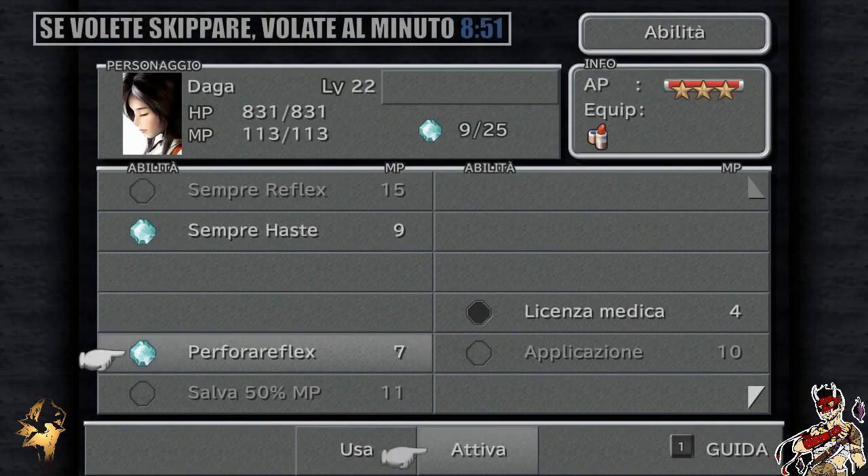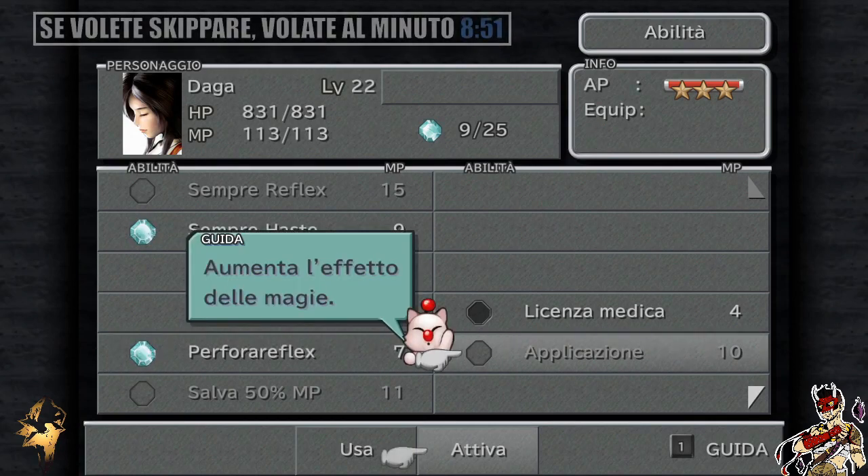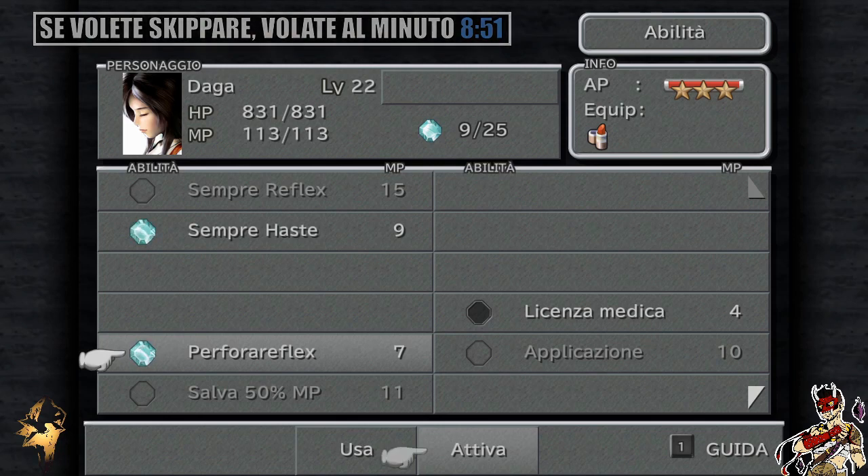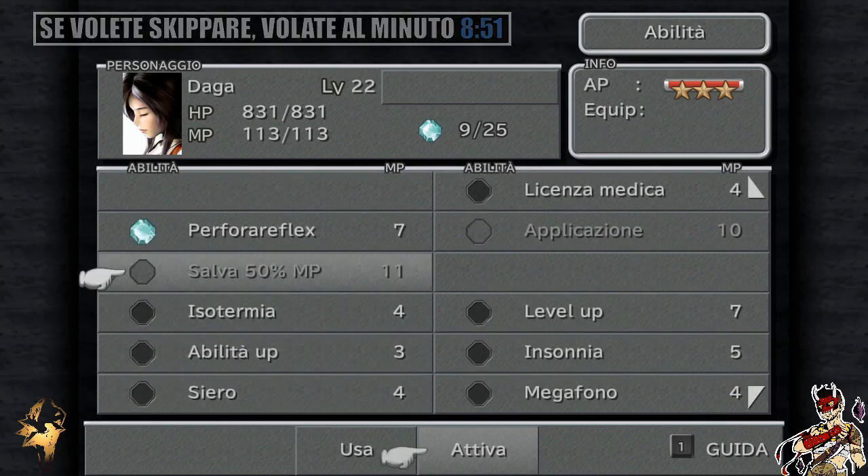Con Daga, Applicazione aumenta l'effetto delle magie, permettendo alle magie di cura di essere più efficaci. Sarebbe un'ottima cosa, in quanto abbiamo perso momentaneamente il pettinino che aveva tra le sue abilità Energira, ovvero la magia curativa di livello 2. Non è una gran perdita. Abbiamo messo Perfora Reflex a Daga in modo tale che, nonostante Vivi e altri membri del gruppo abbiano Reflex, lei potrà usare le magie curative anche sui membri del party con Reflex, senza doverla rispedire al nemico in modo indesiderato. Abbiamo anche Salva 50% MP, potrebbe essere ottima ma costa parecchio.